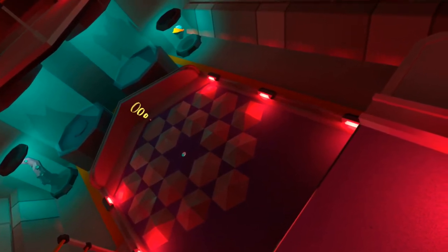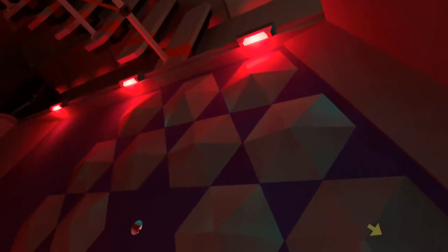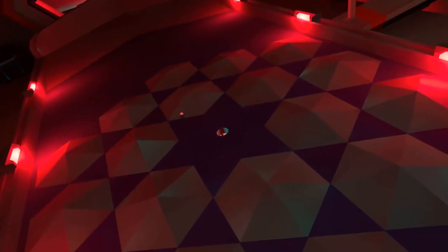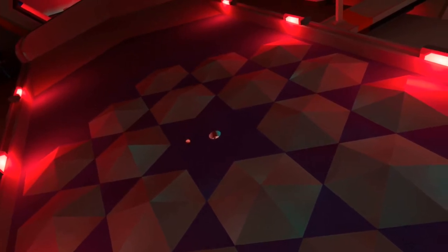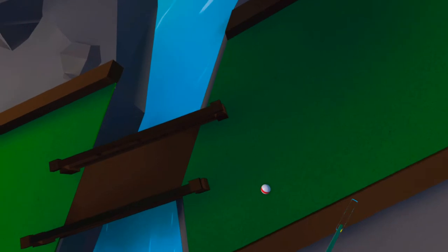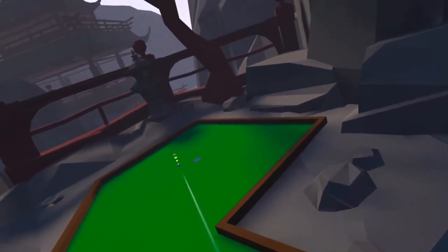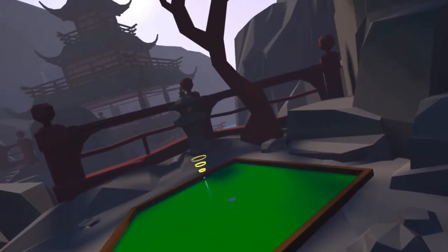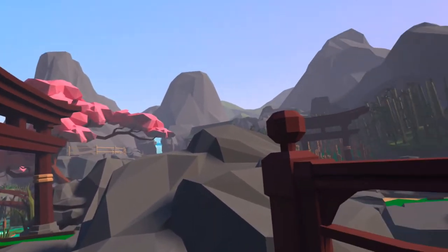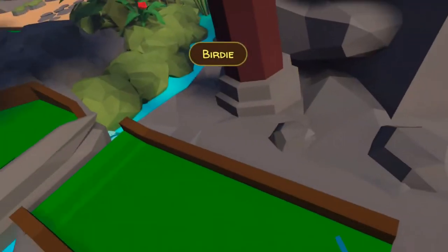This hole looked surprisingly simple, but when I actually got down to putt I found that the hexagon shapes were actually 3D, so I had to account for that. Other features include unlocking special putters as you play. There are 120 balls hidden throughout the courses so you can collect those as you go. You can do multiplayer with up to five people in a private room, and this supports cross play between all platforms. It's packed full of bonus features.